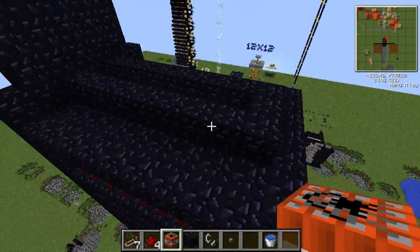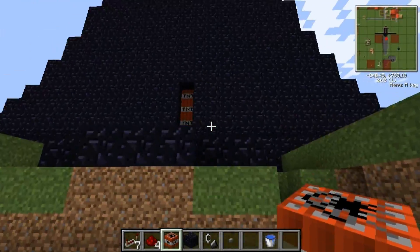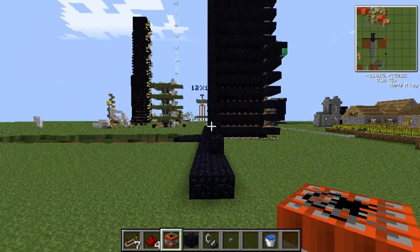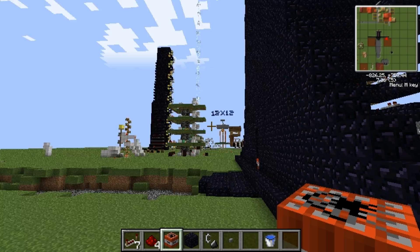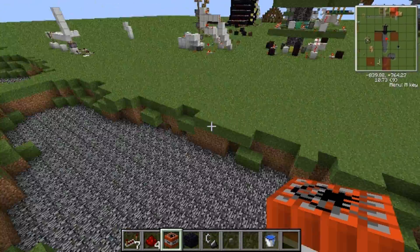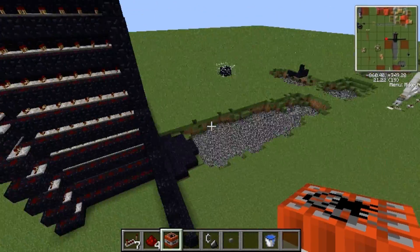Our lovely TNT cannon is loaded with 598 shots of TNT in the blast chamber. Oh baby. And I just noticed that on the minimap itself it looks like a sword. There's a bat around here somewhere. Anyway, we're gonna see how nuts this thing is.